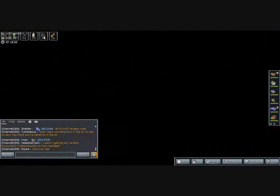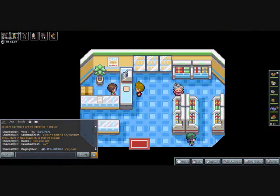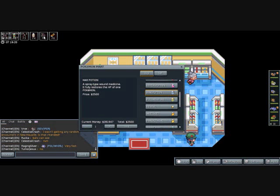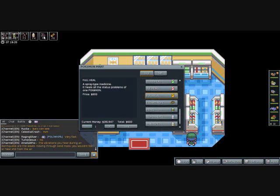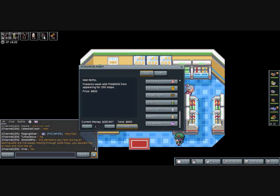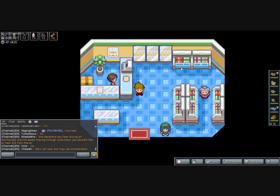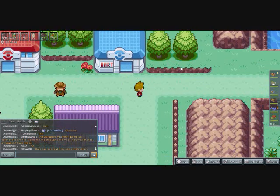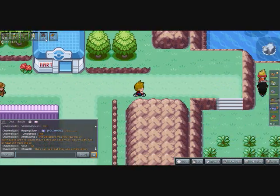I guess kicking off that event means I can fly to this island now. Heading to the shop — buying more Repels. I'll buy like 20 of these so I don't run out again. Should I have bought more Hyper Potions? Nah, I'm not going to worry about that.